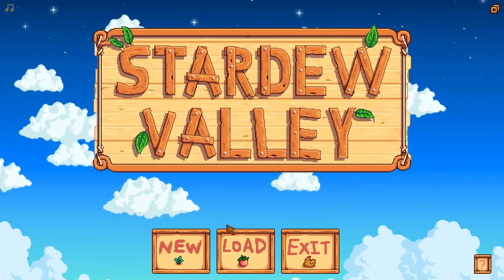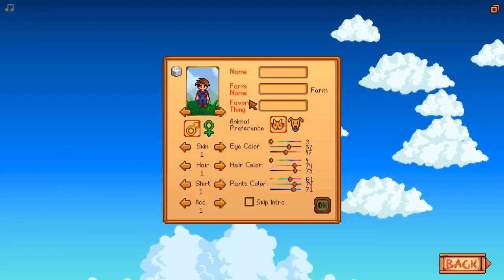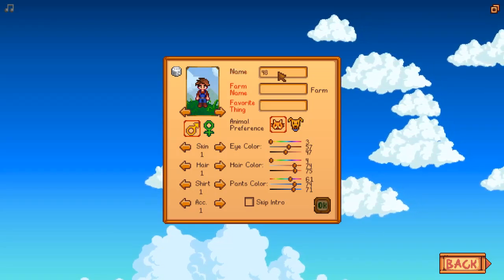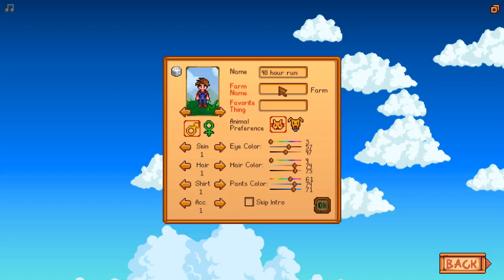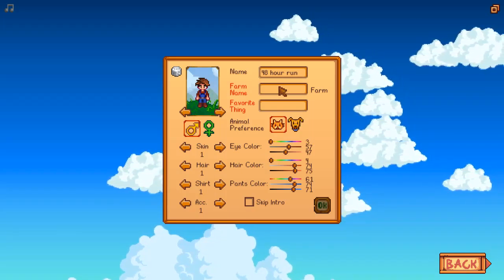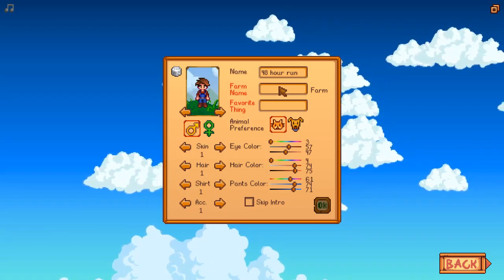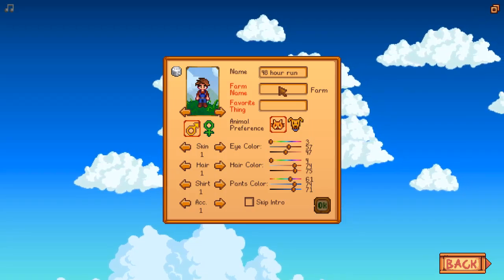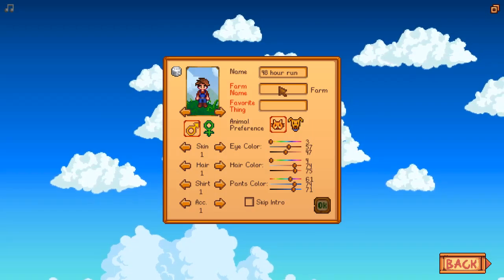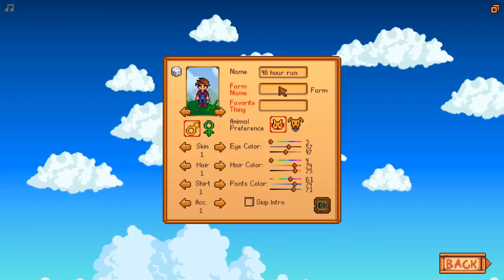After the first video, I realized the average day took about 20 minutes, so a full playthrough wasn't going to happen. Instead, I'm going to lay out tips and tricks to help you get good money and a solid base during your first year on the farm. Once you have the first year done, you have the basics done. Stardew Valley, once you understand the mechanics, is very straightforward and enjoyable.